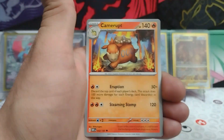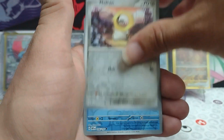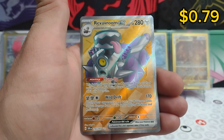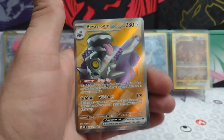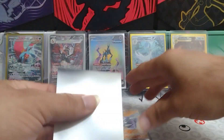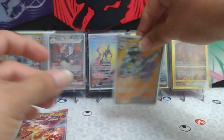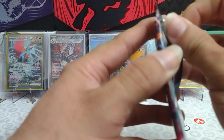Genghis Khan. Camelrupt. Reverse Meltan. A Reverse Froakie. And a Reverum EX Full Art. I forgot to get some sleeves out before I started here. Let me pop those open real quick and get some sleeves so we can sleeve this up. That is a nice little Full Art there — this one we don't have yet.